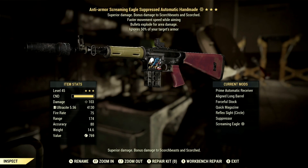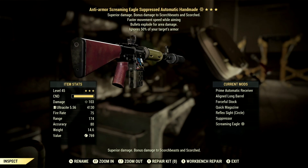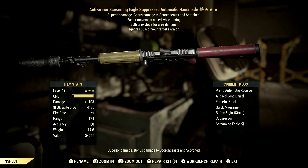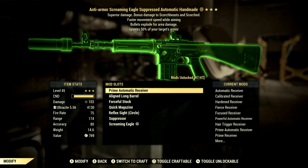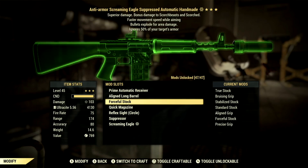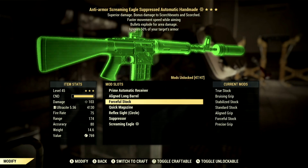Over in the mods, this is the Anti-Armor Explosive Handmaid we're going to be using, and it does have a third star on it which is the faster movement speed while aiming. Not the best perk, but it will definitely work. Now this weapon does have a ton of mods — 47 to be exact — but the mods I'm using are the Prime Automatic Receiver to get the most damage out of this gun, Aligned Long Barrel, Forceful Stock, and Quick Magazine. These three all help with my AP.